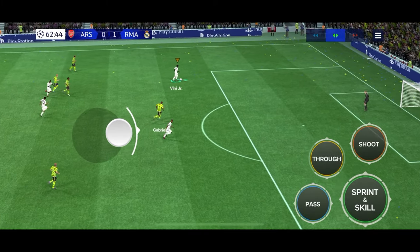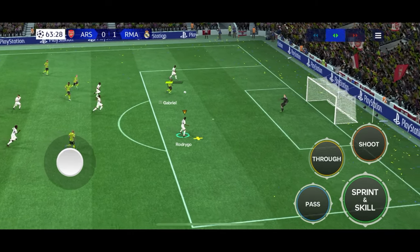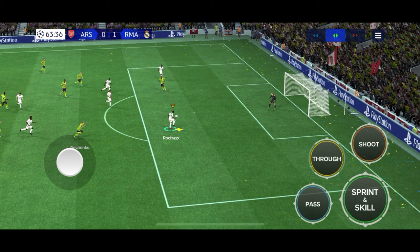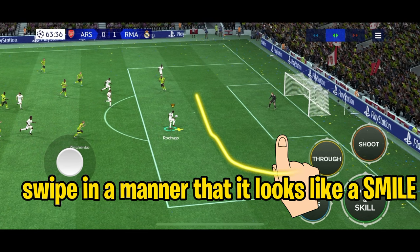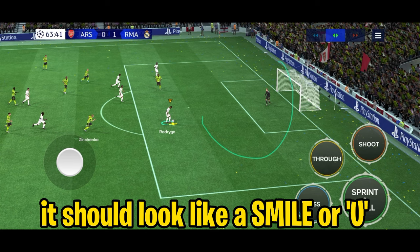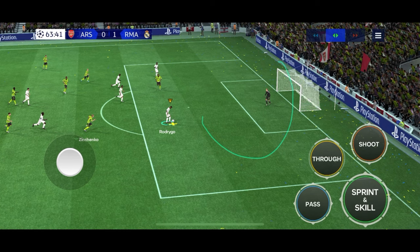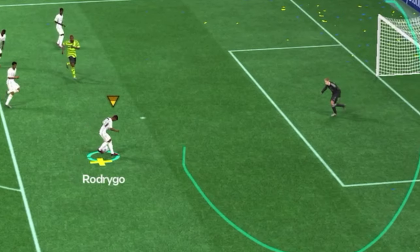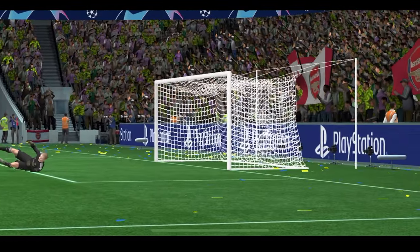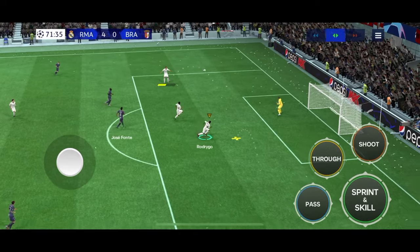To do a Rabona, the first thing you'll need to do is send a lob pass to a teammate inside the box. Then leave the joystick and right when the player sticks out his leg to control the ball, swipe in a manner that the swipe looks like a big smile — it should resemble a smile or the letter U. Make sure your swipe doesn't look like the letter V or the tick sign, else you'll end up doing a power shot. If you time it right, your player will do a Rabona shot. So now you can easily do the Rabona with this simple swipe technique.